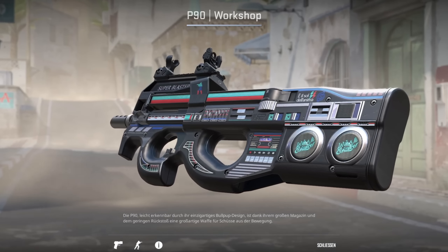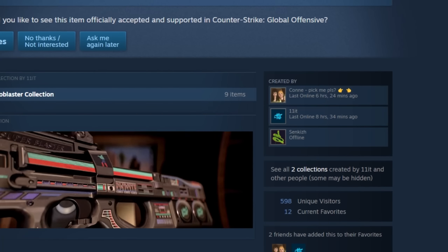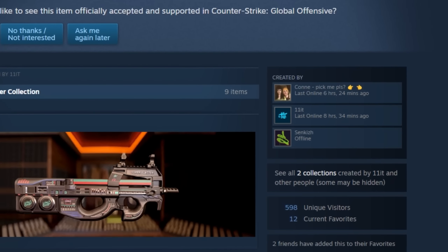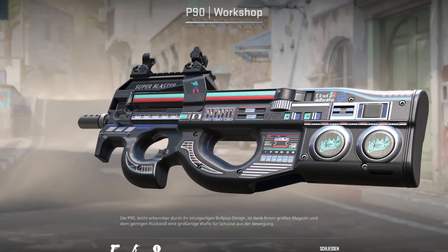If you like EDM music, then you'll probably like this P90 as well. The talented artists Conalit and Sankis are pumping out crazy CS2 skins at the moment, and the P90 Ghetto Blaster is one of them.